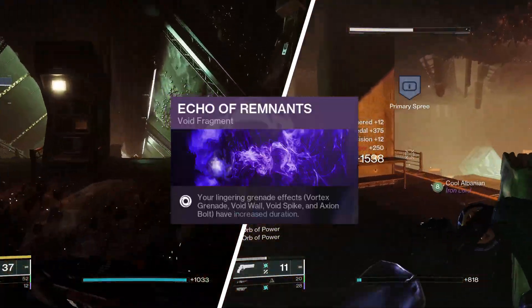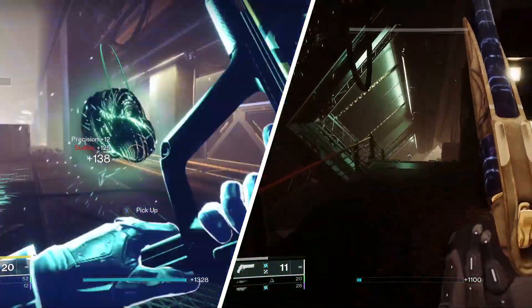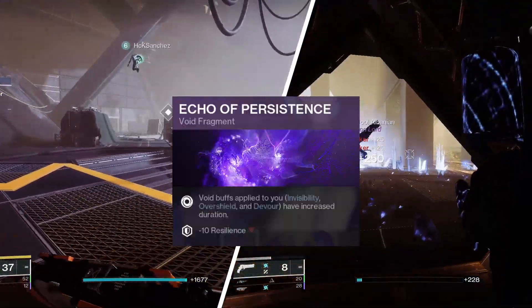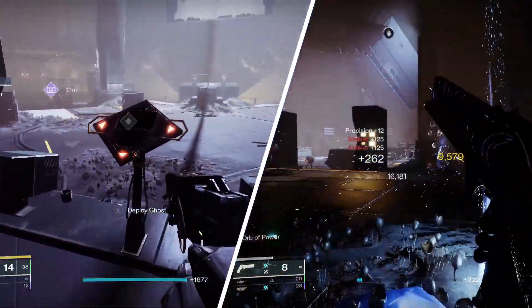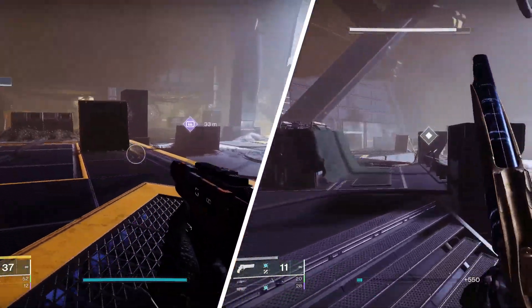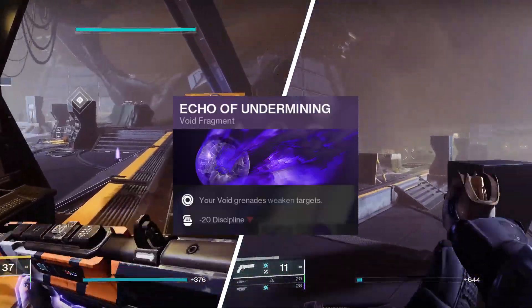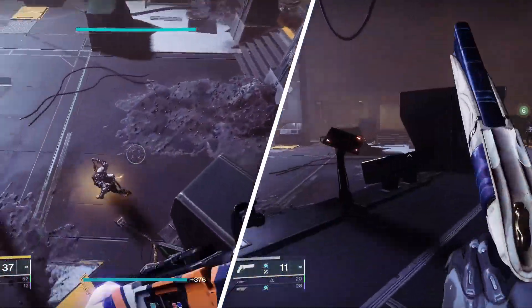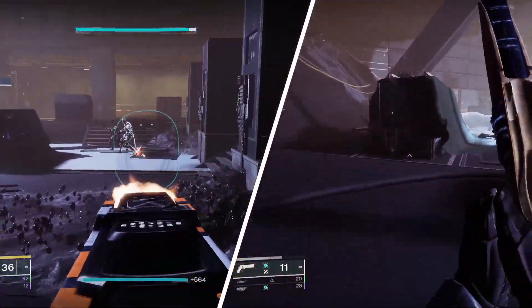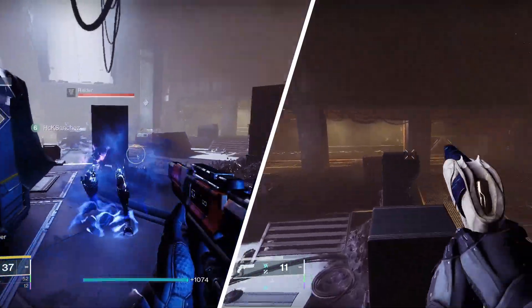Echo of Remnants: your lingering grenade effects have increased duration. Since Vortex is a damaging AoE, it applies to Echo of Remnants and lasts longer. We're going to be using Echo of Persistence — Void buffs applied to you, including Invisibility, Overshield, and Devour, have increased duration, so we'll have a buff to our Overshield. Echo of Undermining: your Void grenade weakens targets. So the Vortex Grenade not only has a longer duration thanks to Echo of Remnants, it also weakens enemies while you're killing them, making them even more susceptible to damage.